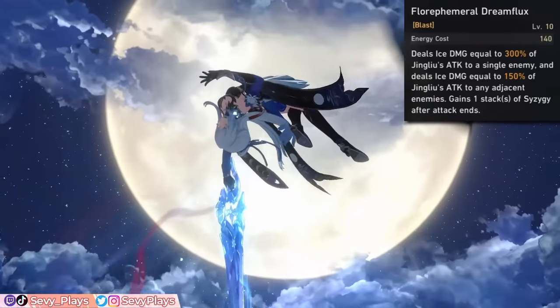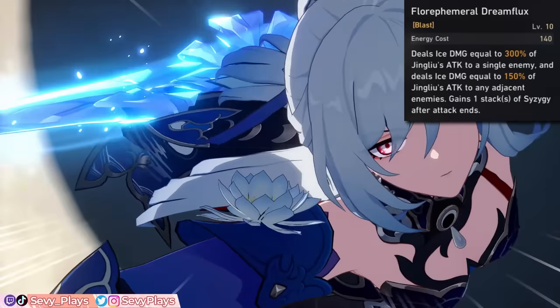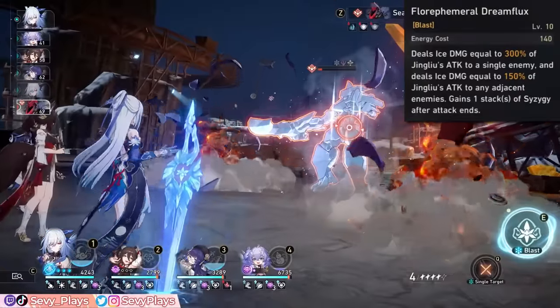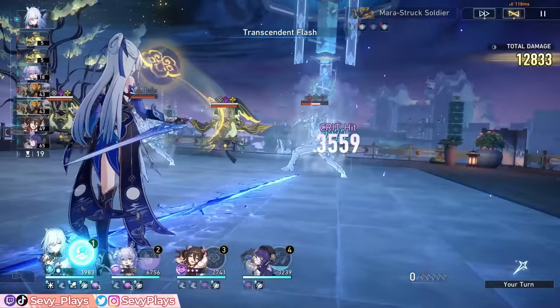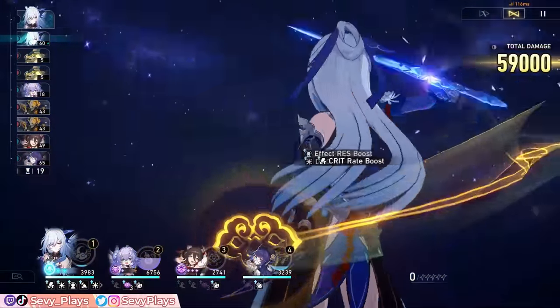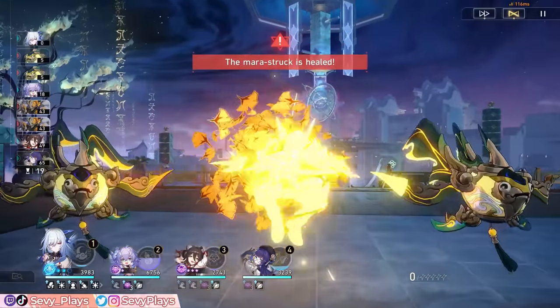The Syzygy stack can be generated whether she's inside or outside her spectral state, but generally it's ideal to ult while her spectral state is active due to its additional buffs. If you opt to ultimate while she's outside the spectral state to get the Syzygy stack or if it can end the fight sooner, just remember that it won't receive the spectral state buffs, so it'll have much lower damage potential.